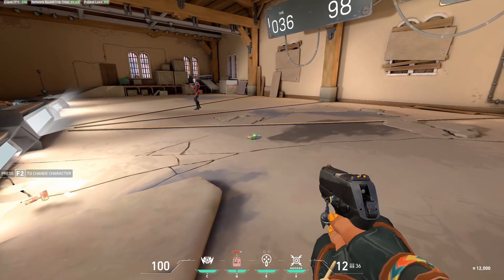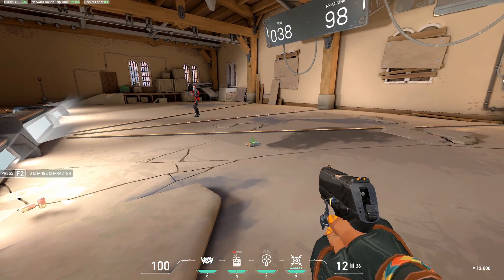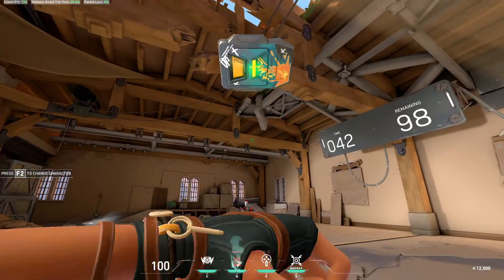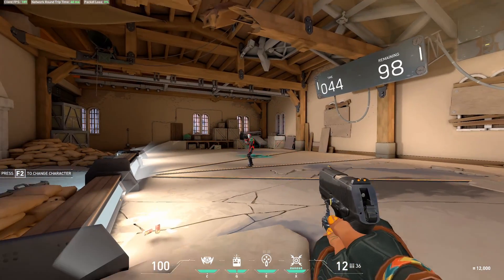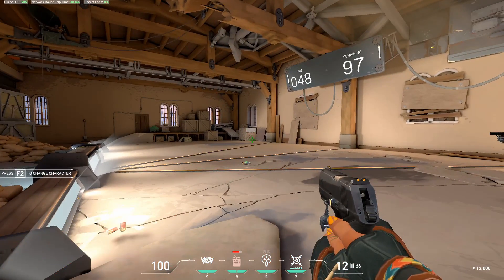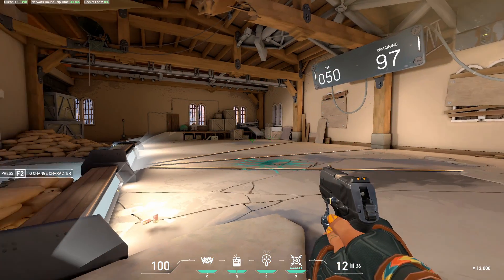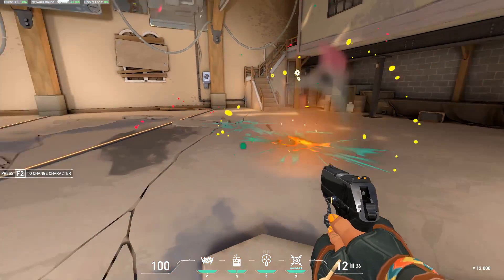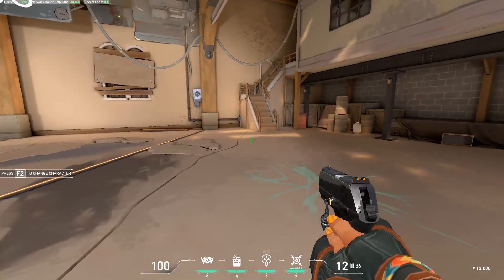Next up, we have her Q, which throws one of these satchels. If you just leave it, it will blow up after a short amount of time and it does 75 damage, so sometimes they're used to attack enemies. You can press Q to blow it up whenever you want instead of waiting the timer out — just press Q again. It will also damage your team, so be careful.